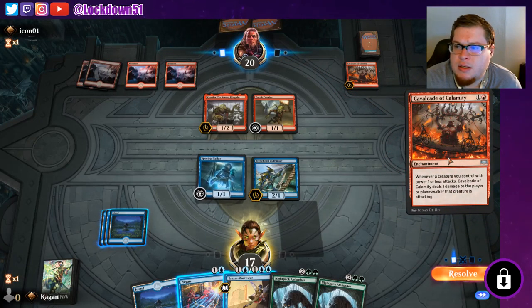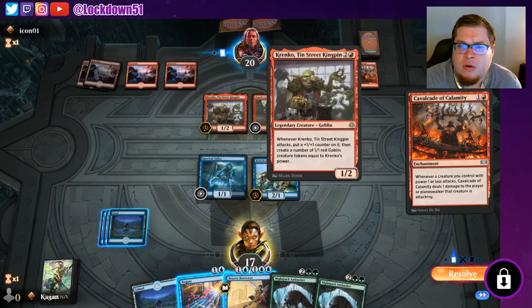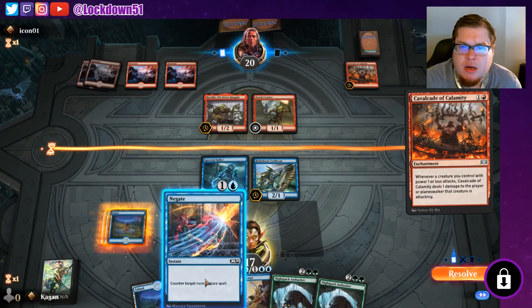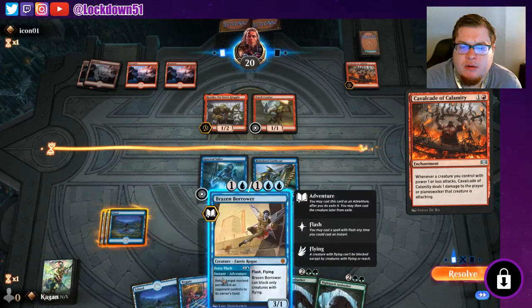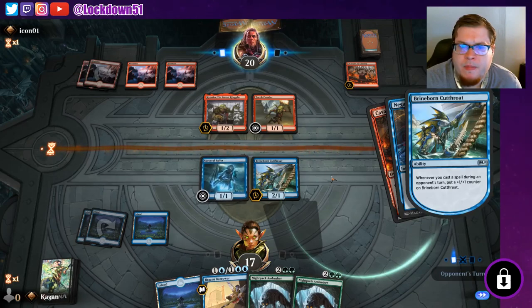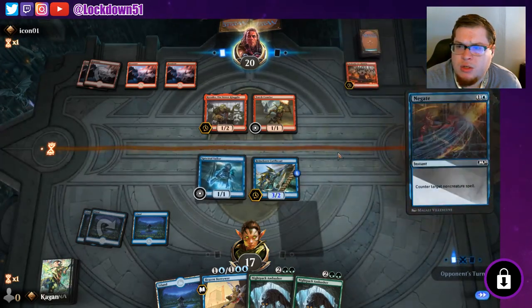That's not fun. Let's create a number — we'll get two tokens if they attack. They've already got one of these up, ugh, it's rough. I want to be able to play both these things right now. I guess we'll negate this, pump up our Brineborn. We'll trade with the street if we need to.